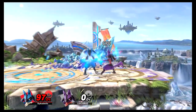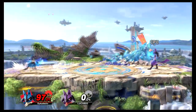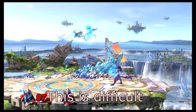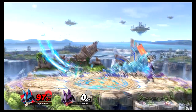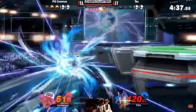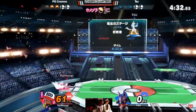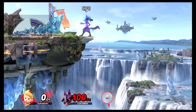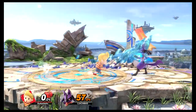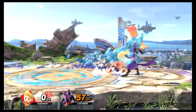Lucario can switch up his recovery like crazy with all the different curves he can take, and he can also land on stage directly with his recovery. As a player you have to predict which curve he's going to use and try to hit him at any point during it. With Lucas, I would not use up special — his up B is too fast for PK Thunder to react to. PK Thunder is too slow to catch Lucario during recovery. So what you want to do is just go out there and hit him like any regular character.